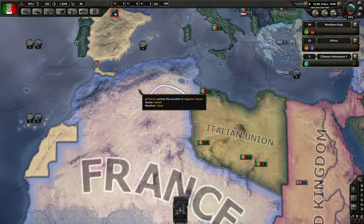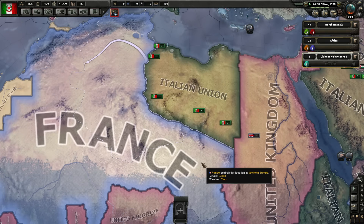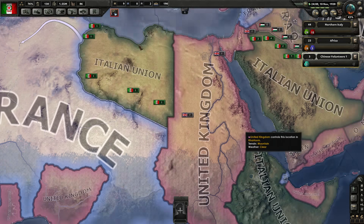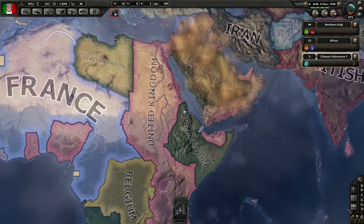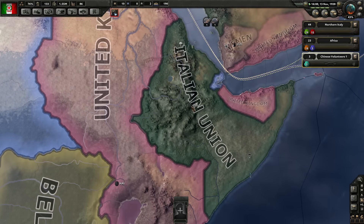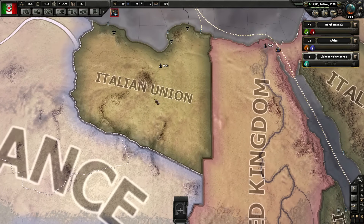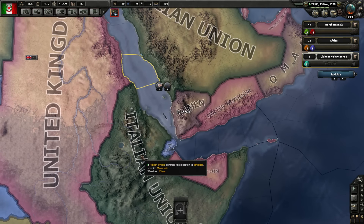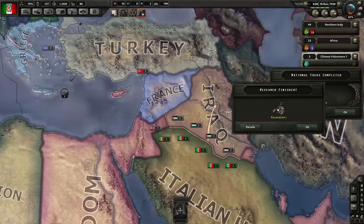The only problem with Africa is that it is such a pain to fight there — crossing the deserts is incredibly annoying. Even along the coastline where you'd think it'd be easier, it's still hard. I really don't want to focus on Africa too much, but I do want Libya and Ethiopia to be heavily defended. There's some rubber in Ethiopia and a lot of oil in Libya, so Libya is definitely a key place to defend.